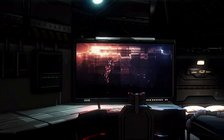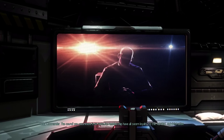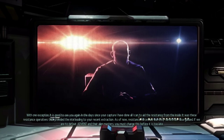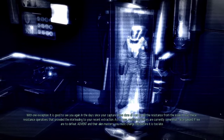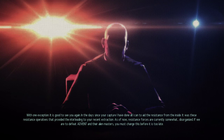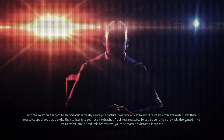What is this? Private communication? It's the Shadow Man. The council you once knew is no more — its membership have all sworn loyalty to the Advent administration, with one exception. It is good to see you again. In the days since your capture, I have done all I can to aid the resistance from the inside. It was these resistance operatives that provided the intel leading to your recent extraction. As of now, resistance forces are currently somewhat disorganized. If we are to defeat Advent and their alien masters, you must change this before it is too late.